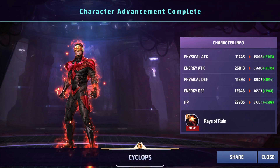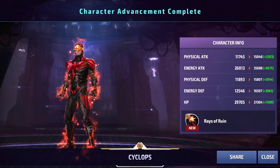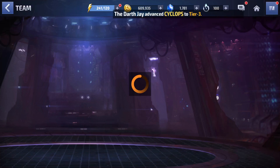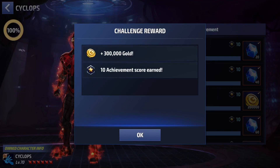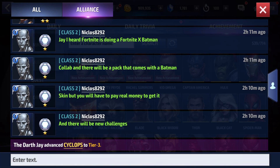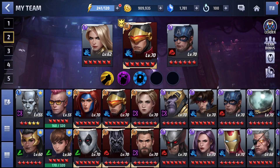Wow, blammo! Let's take a quick screenshot of that and share it with the alliance. There he is — Tier 3 Cyclops! I don't really know how many people are going that route, but I've been saving for a while. That is my sixth Tier 3 character, to go along with Jean Grey, Deadpool, Black Panther, Captain Marvel, and Thor.